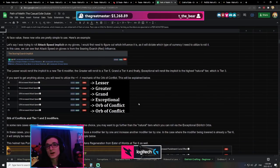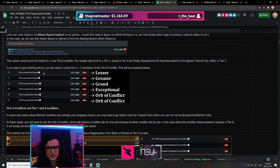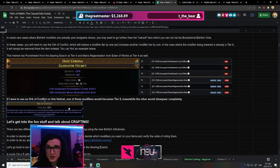Now let's talk about the actual modifiers — the implicits and how it all works. You have new implicits which all have six tiers. The lowest ones are rerolled via the lesser currency, which is the cheapest, and then greater, grand, and exceptional. Exceptional is the highest tier you can drop on the ground and also the highest you can roll via natural currencies. After that you have to gamble, so if you're going for T1 or T2 you're going to need to use the Orb of Conflict.